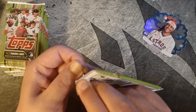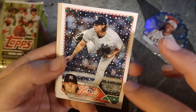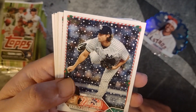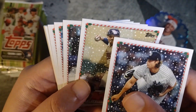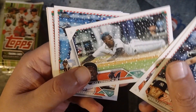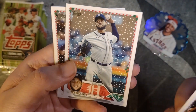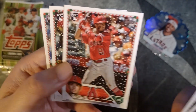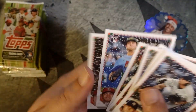First look at Topps Holiday for the channel. The design looks great with the candy cane border, the wreaths in the corner, the snow on the card itself. We've got a Jared Cole, a Carlos Correa — glasses look weird, but that's not the short print. The short print would usually be the fifth or sixth card in the pack. Jazz Chisholm Jr., Clayton Kershaw, Eduardo Rodriguez, Miguel Vargas, Zach Neto, Blake Perkins, Matthew Liberatore, Jake McCarthy.